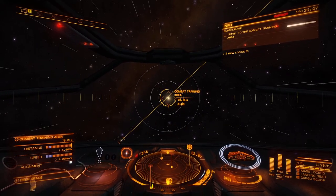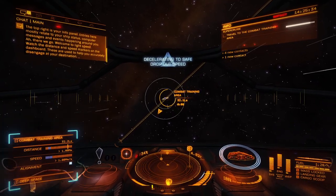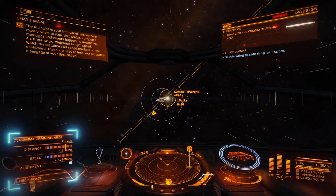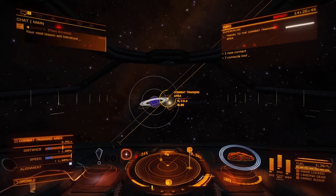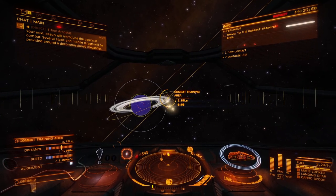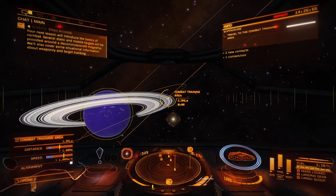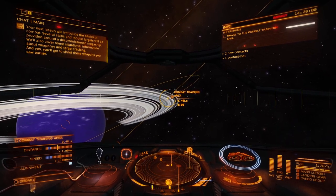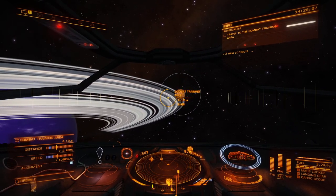I feel like we're going a little fast. Little angel things flying around — I guess other ships, probably. Watch the distance and speed markers on the dashboard; these are used to help you accurately disengage at your destination. On the left side — I don't think I have any control, but I assume you'd want to bring down your speed. The basics of combat: several static and mobile targets will be provided around the decommissioned megaship. We'll also cover weaponry and target tracking — and yes, you'll get to shoot those weapons you saw earlier. The voice acting for this tutorial is pretty good, actually.